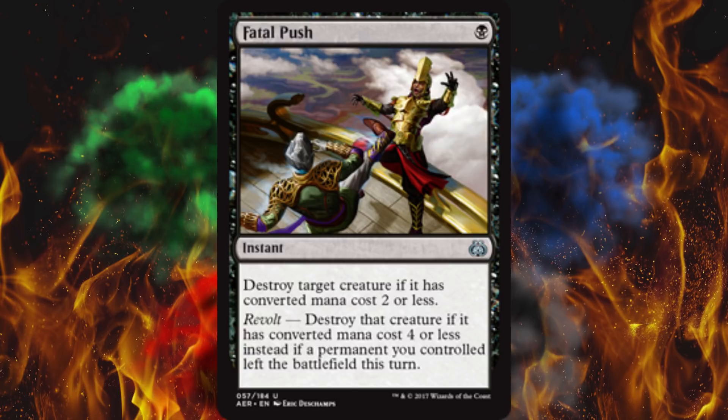Fatal Push - instant speed, mono black. It has revolt, and if you can manage to trigger that, you can take out something with a cost of 4 or less. That's not very reliable though. So reliably, you can kill a creature if it has a mana cost of 2 or less, which is pathetic. In modern, a lot of the really good stuff you want gone will actually have a cost of 3 and up. So unreliable is not the primary way I would want to describe a card played in modern. That said, this is definitely played in modern, especially in the faster decks. Past turn 6 or 7, this is just useless. But if you're running more than one color and you've got fetch lands, it is probably going to reliably kill something with 4 or less. I just don't like unreliability.